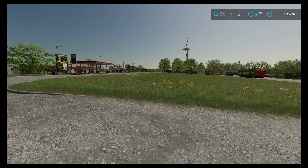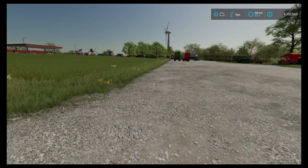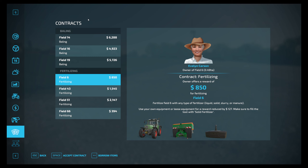Hey everyone, Tordug here again. I thought after a year of playing Farm Simulator I would try and do my part to help the noobs out there. One of the best things you can do when starting this game: you hit escape and you go down to what looks like a couple of pieces of paper — contracts.